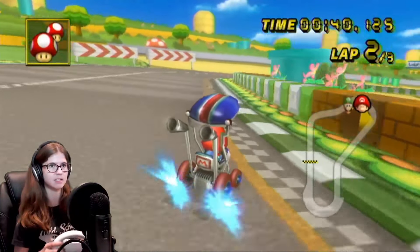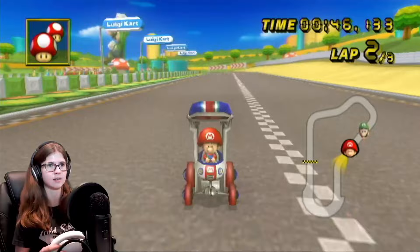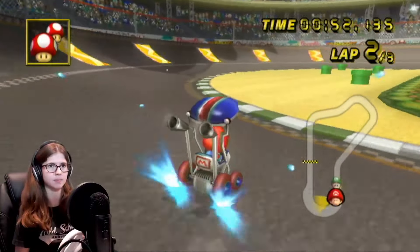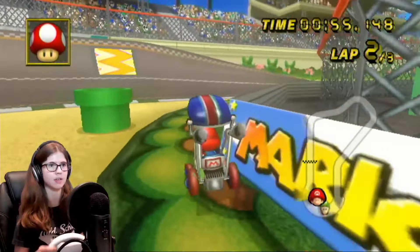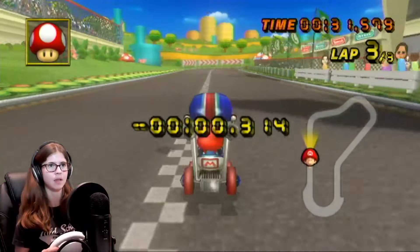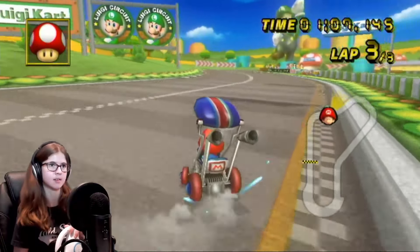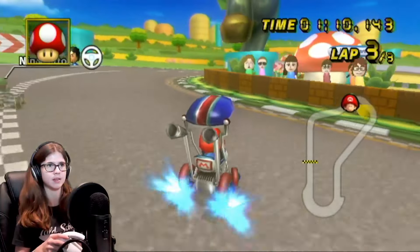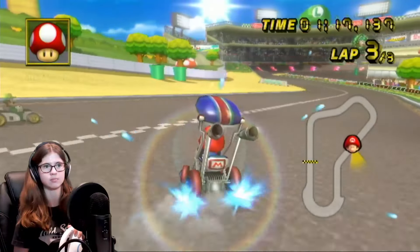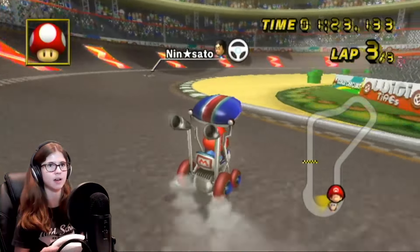So far this race is going really well, but he's just pretty close to us — not that close though, so I think we're going to be alright. He's way, way behind us now. I will also be doing a series on the expert staff ghosts, but I may try to unlock those off camera. And I just hit the wall — that's not good. I'm probably going to unlock those off camera with a better combo, or maybe we do a stream of it. I don't think I can unlock those with Baby Mario Booster Seat — they're just too hard.